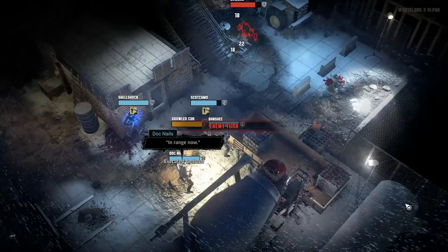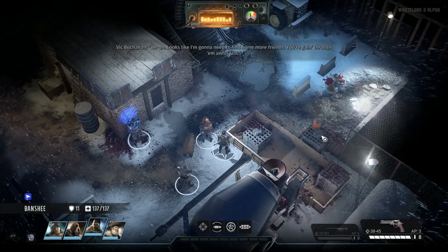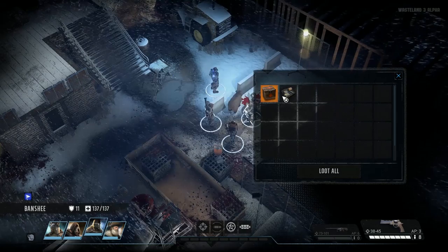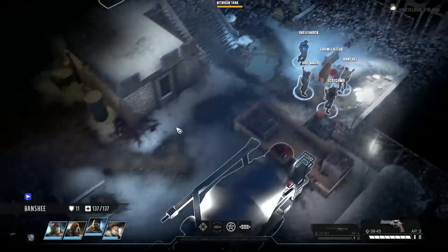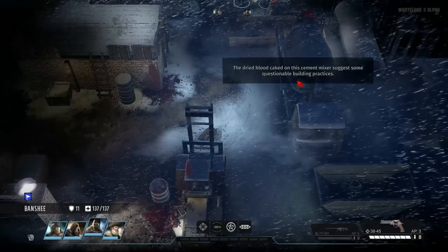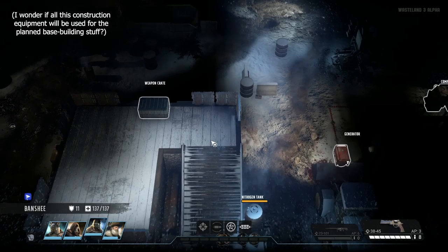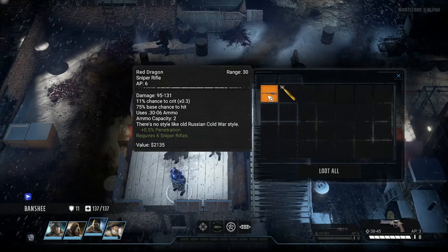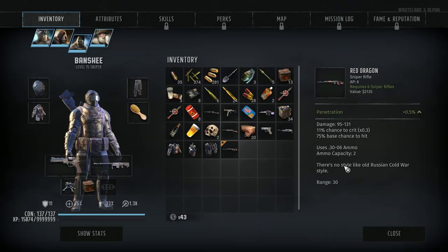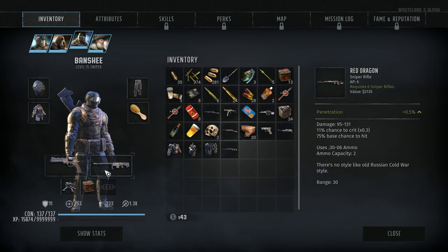In range now. Woohoo, that was awesome! Looks like I'm gonna need to find some more friends — you're going through them awful fast! Medical supplies, and we've got a generator over here. The dried blood caked on this cement mixer suggests some questionable building practices. Red dragon — there's no style like old Russian Cold War style. Let's have a look here: 95 to 131 damage, 30-06 ammo. That is a major upgrade, and we've got more ammo for it to boot.